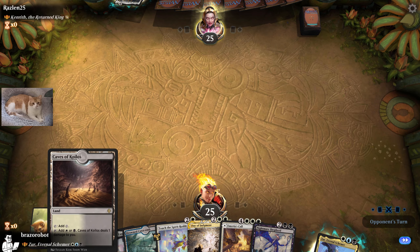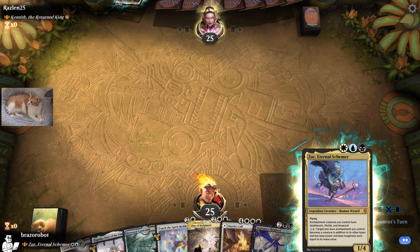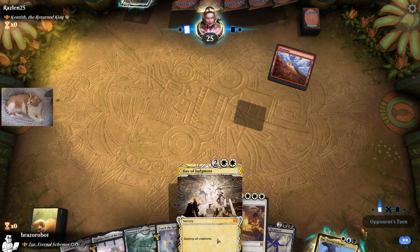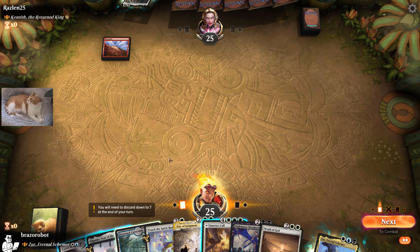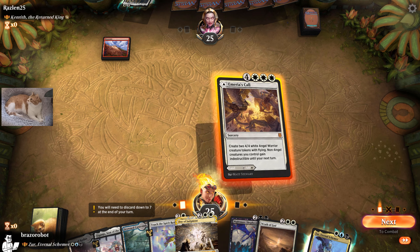New land — welcome, Vanelands, to Historic Brawl, we salute you. Zyr, Eternal Schemer makes our enchantments able to attack, which is hilarious. Very, very hilarious.